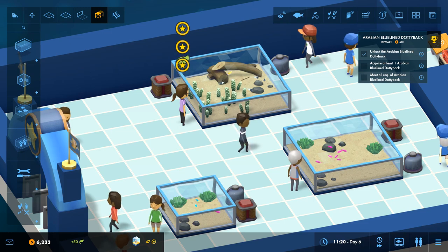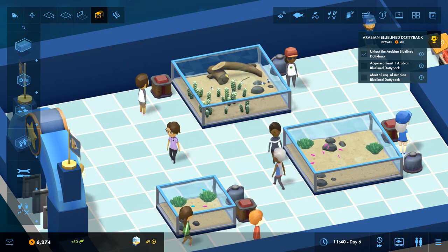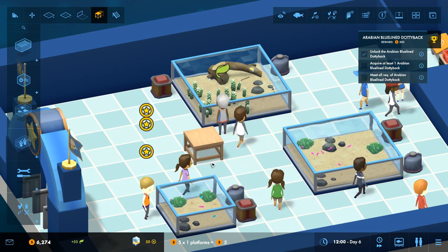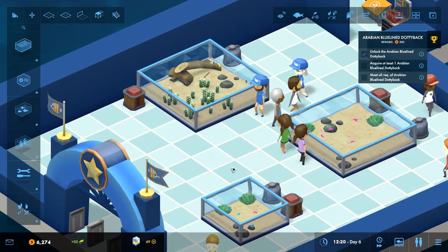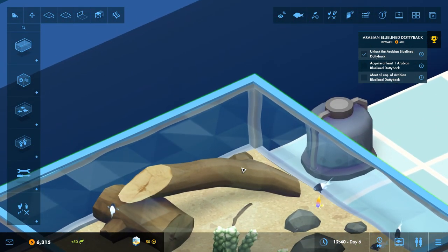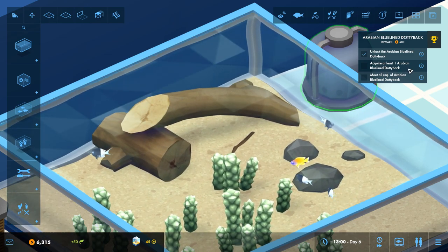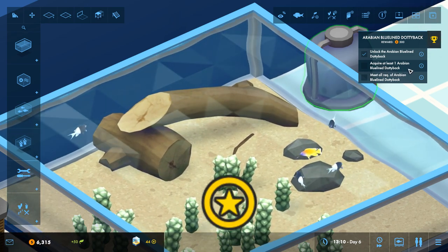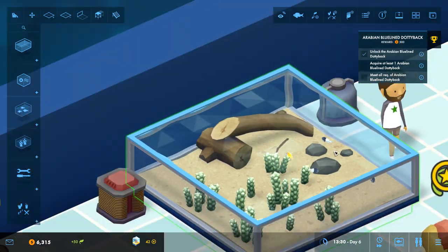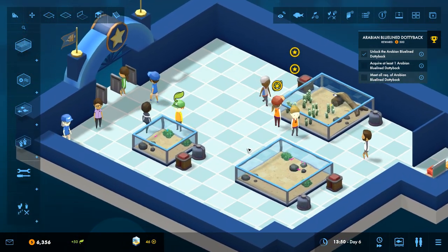Hello everyone and welcome back to Mega Aquarium, our aquarium building tycoon game where we're going to try to continue. Welcome back to Mega Aquarium where we're going to try to get some new fish today - the Arabian Blue-lined Dottyback - and make it super happy. We've already unlocked it through the ecology points, which I'm very excited about. Look at all these people coming just to see my fish!